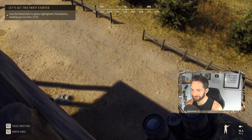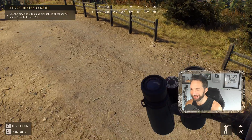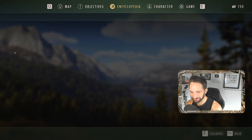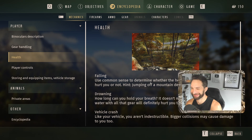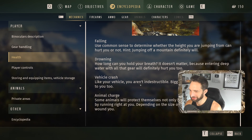Can we jump down here without falling? It would speed up the process quite a bit. Oh, we're still alive — definitely took a hit though. Use common sense to determine whether the height you're jumping from can hurt you or not. Jumping off a mountain definitely will hurt you. Drowning — entering deep water with all that gear will definitely hurt you. Vehicle crash — you aren't indestructible; bigger collisions will cause major damage. Animal charge — some animals will protect themselves not only by running away but sometimes by running at you, which can gravely wound you.